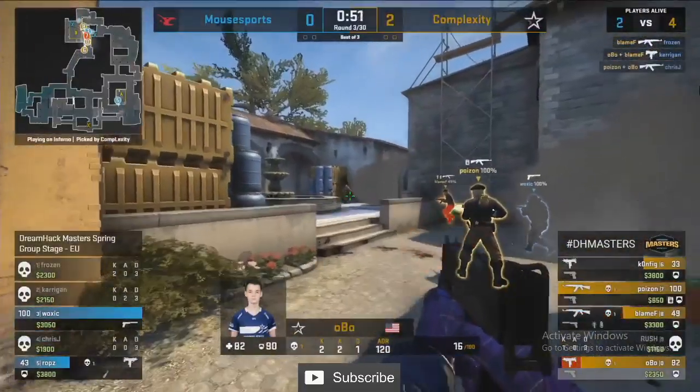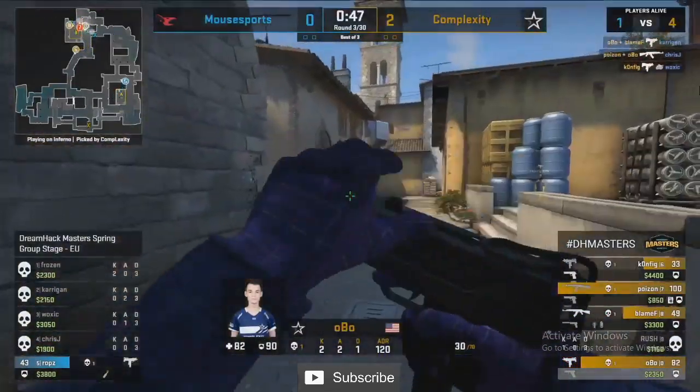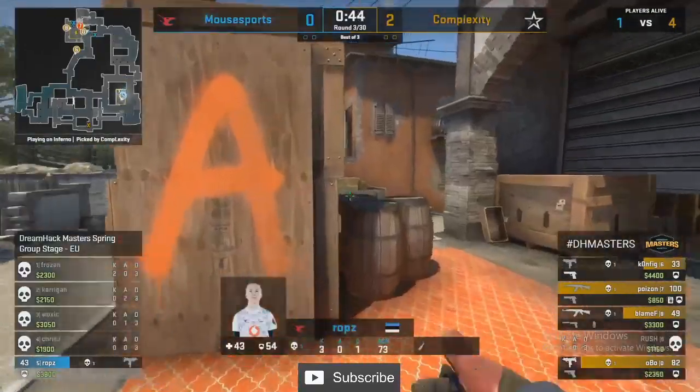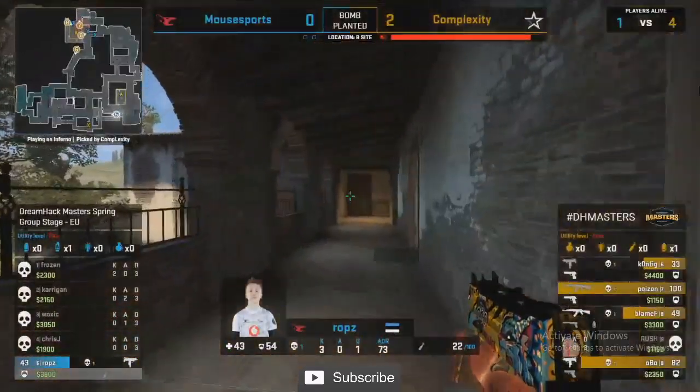They check the boost, deal with Frozen — Obo, Poison and Config all getting kills in a matter of moments. This is going to be the round going in favor of Complexity. Rops is going to try and hold on with a Mac-10.